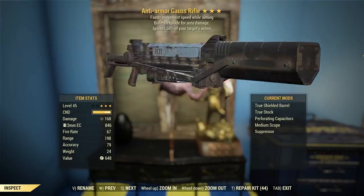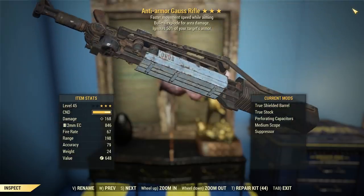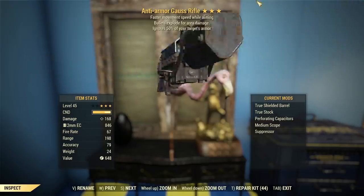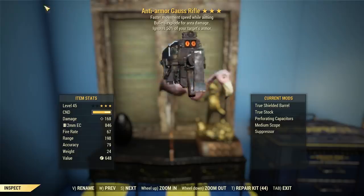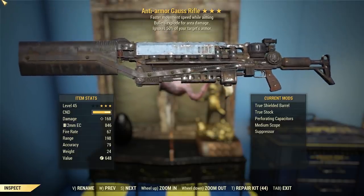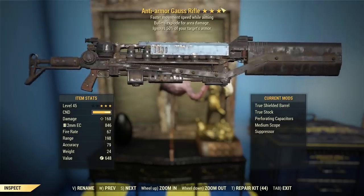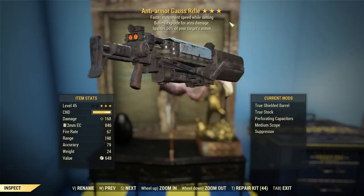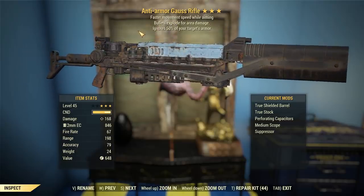It's been quite a while since I've actually used a Gauss rifle in Fallout 76, so I'm happy to get back into the swing of things with a nice legacy version. It is legacy because it's an energy weapon and it fires explosive bullets. Whilst it does do ballistic damage, it is still an energy weapon because instead of using standard gunpowder to propel the bullet, it uses magnetic induction instead.